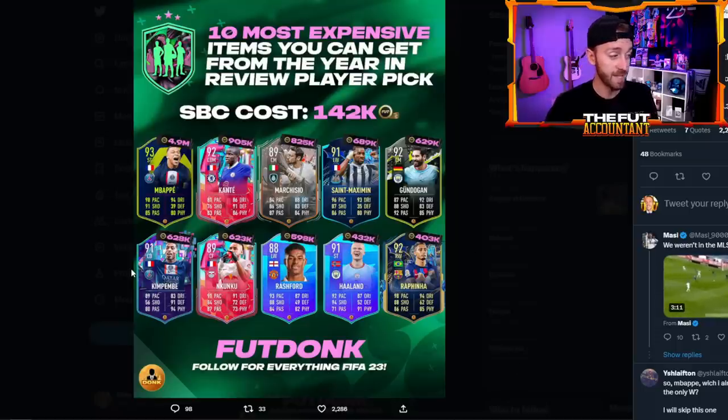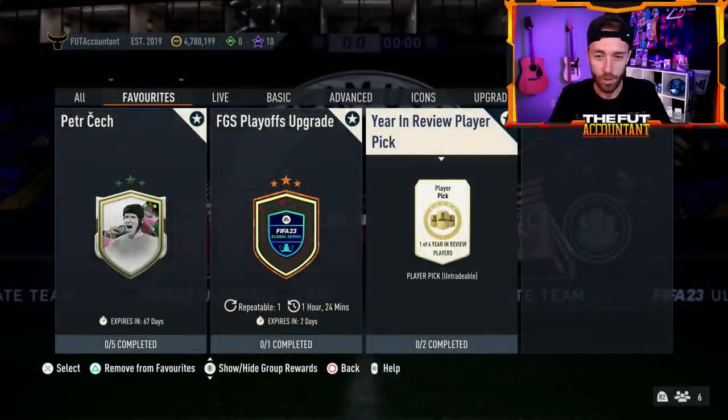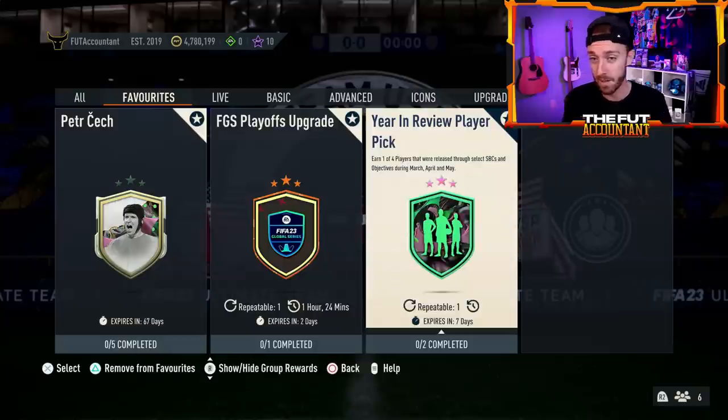Saint-Maximin and Gundogan are in there too. For me, it's the Kimpembe — I did not do flashback Kimpembe and would absolutely love to see him come out of that SBC. You guys may have done some of these like Haaland, Rashford, Nkunku, and Kanté like I did — and I really don't want to get any of those cards — but it's more of a fun aspect. You might get somebody really sick, or you might just get some high-rated fodder or maybe even a Team in the Season card. You get that Rafinha or some TOTS SBC players from April or May — cheap, fun, go ahead and do it.